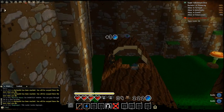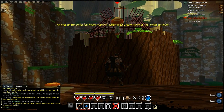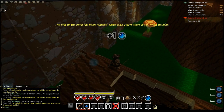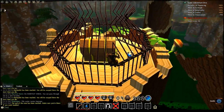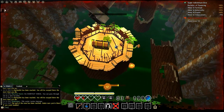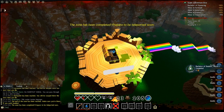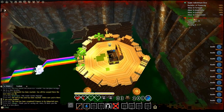Go back to where the exit of the shortcut was. Jump onto this log, grab the last 3 bubbles, and then destroy the cage to get your Bachelor's of Bubbles achievement. And there's your achievement. Please like and subscribe if you found this video helpful. Thanks for watching.